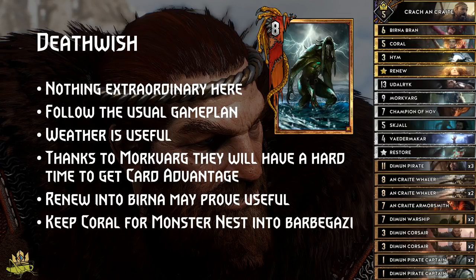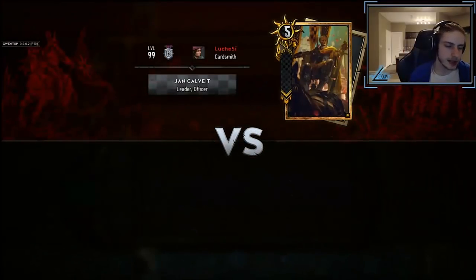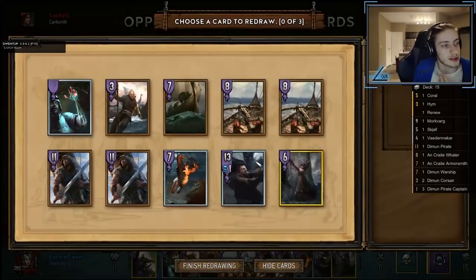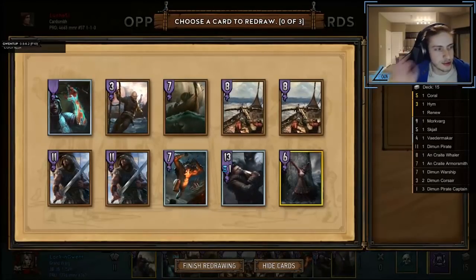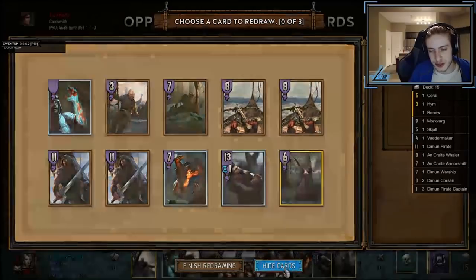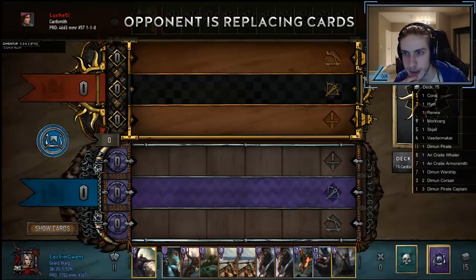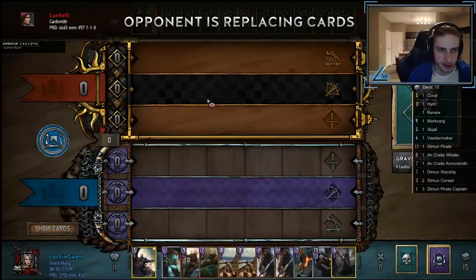Enough of the theory. Now let me hand this over to Lockheed, who will showcase the deck in an example match. We're just going to get right into it and see who we're facing — facing Calveit. Calveit can be a lot of things: notably 26-card Nova, 26-card Alchemy, 25-card Reveal, or Soldiers. Calveit is truly the quantum leader. We see 25 cards coming out here, so Soldiers or Reveal come to mind, both the most likely candidates.